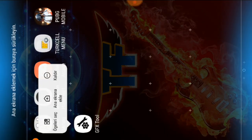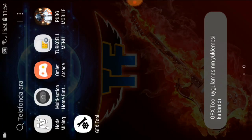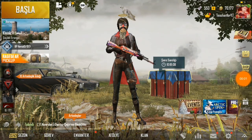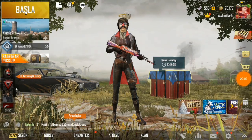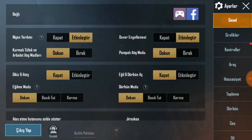Oyunumuzu komple kapatıyorsunuz, sonrasında GFX Tool uygulamasını siliyorsunuz. PUBG'yi arka plandan kapatıyorsunuz ve baştan tekrar giriyorsunuz. Bunu yapmanız lazım, çünkü az sonra vereceğim taktiği GFX Tool ile yaparsanız olmaz. GFX Tool sadece FPS açmak için kullanacaksınız; sadece güncel geldiğinde yapmanızı öneririm.